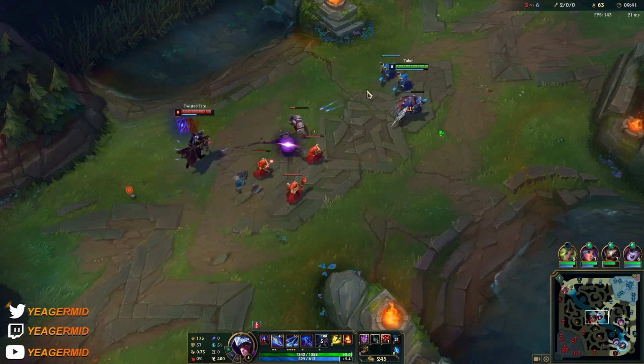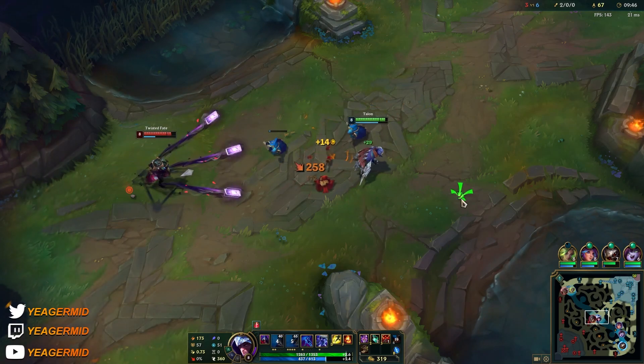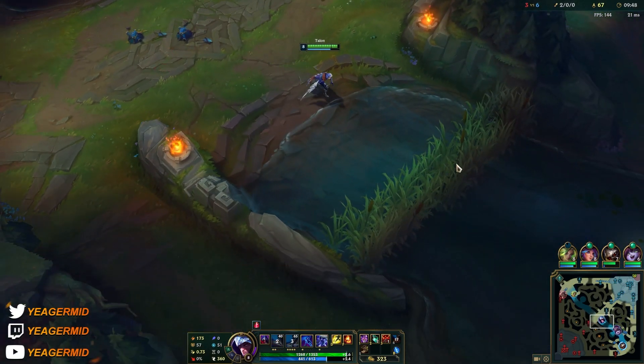It's important that you hit with the returning part of your W because it slows and it also deals the most amount of damage.